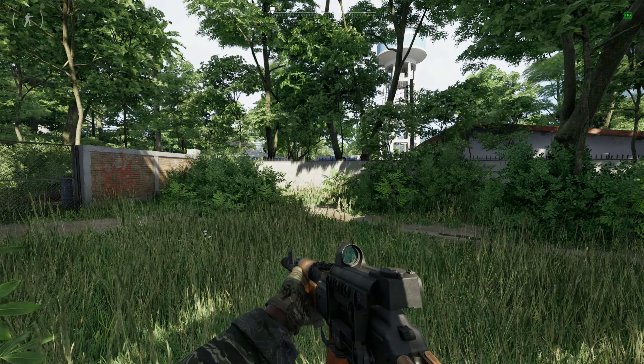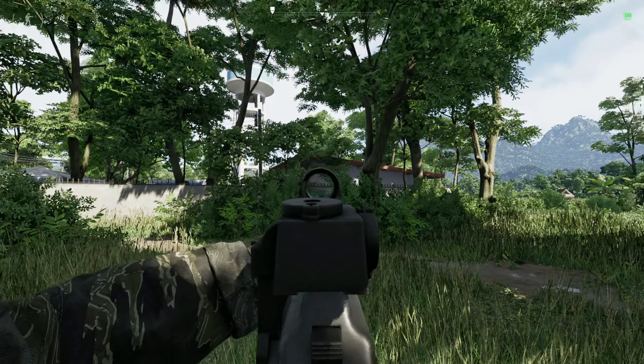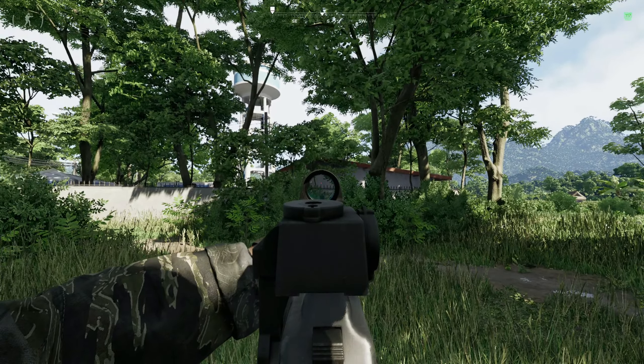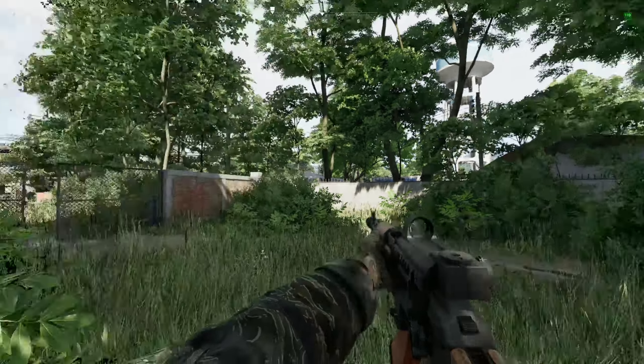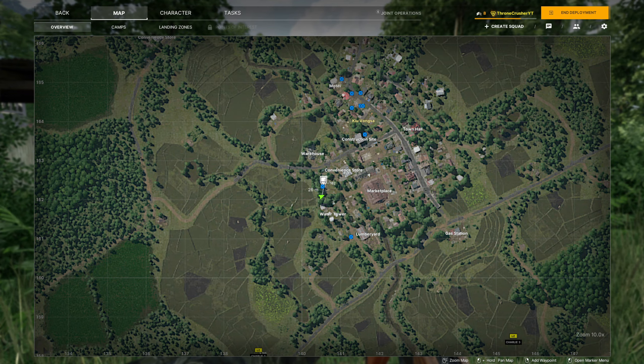Now we are on the west side of the town for the second part of the task. We are by the water tower — this is the building we went into to grab the medical supplies for Labs Rat. I'll show you on the map again — this is the building we are looking at right here.